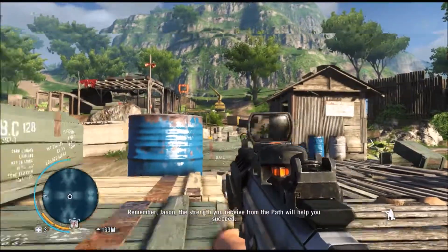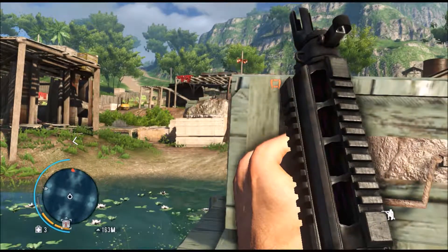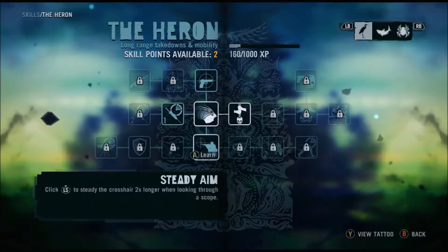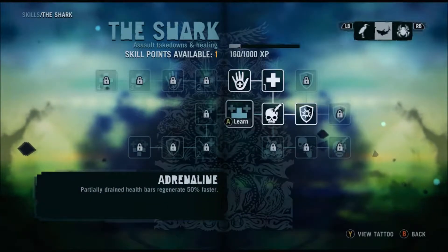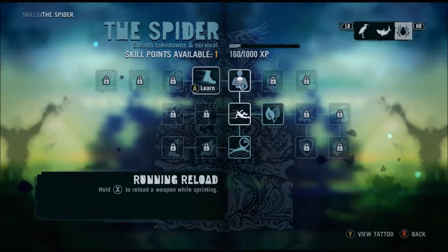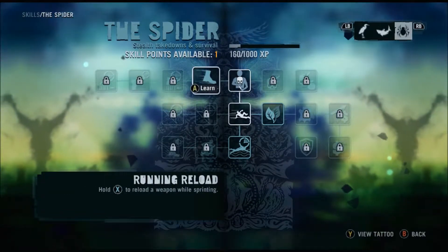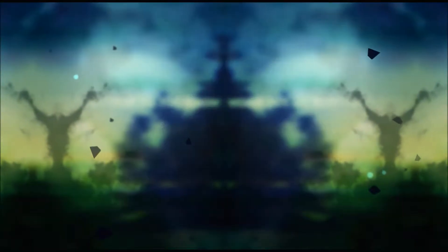Got it. The strength you receive from the path will help you succeed. Got it. Let me go spend that skill point real quick. Oh, I got two, very good. I guess I should get Ironsides now, so I can take less damage from explosives. Extra load of weapon while sprinting — that's actually gonna be pretty useful, but nah. I think I'll save the skill point.